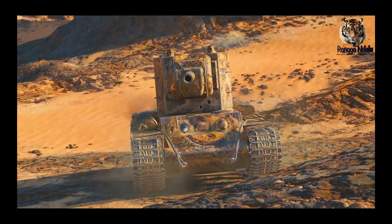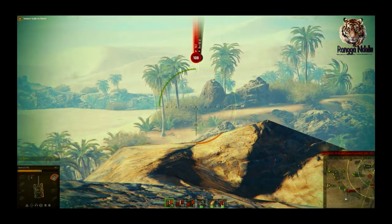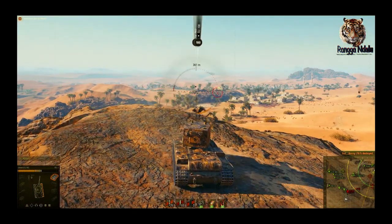Up next in 8th place, we have this KV-2 commander trying to shake three enemies that are hot on their trail. What do you do when your enemies aren't directly visible? Simple — use the hit marker. Bam!